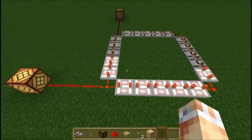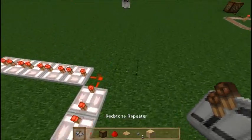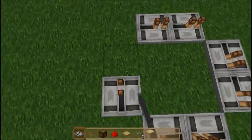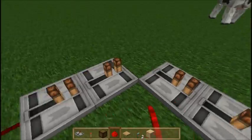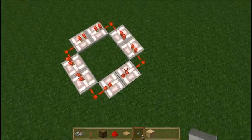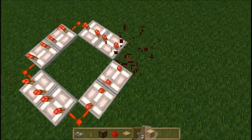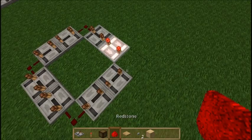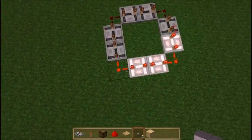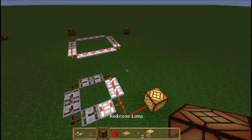If you wanted a smaller one — maybe just two repeaters on each side — you can do that as well. Hook up the corners, put an input in, click the button and delete it. This one was a bit too small so we increase the redstone ticks a little bit, reset the loop, and it should be good to go. Click the button, delete it, and the redstone loop is now going around — you can put an output on any of these corners.